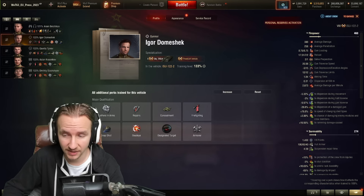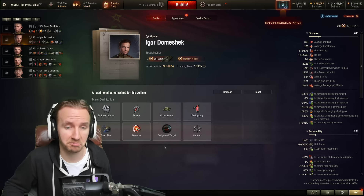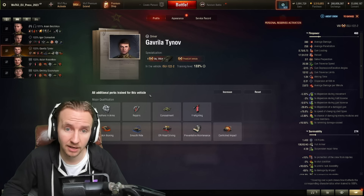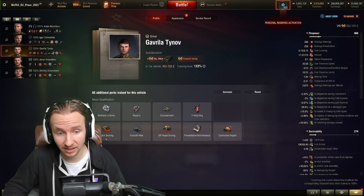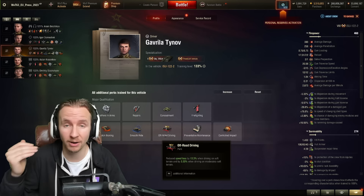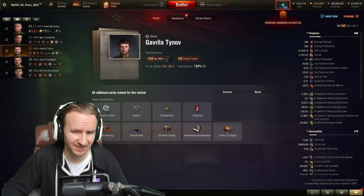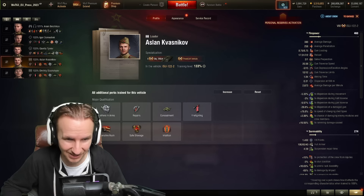For your gunner, I like snapshot given the gun traverse arc of 12 degrees left and right. Then Brothers in Arms, repairs, concealment, dead eye, and designated target are all very useful. For the driver: Brothers in Arms, repairs, concealment, then clutch braking and smooth ride. I don't think off-road driving is needed given the excellent ground resistance, but be warned — I got set on fire a lot in this tank, so preventative maintenance on your driver is highly recommended. Controlled impact isn't really needed unless you're feeling aggressive.